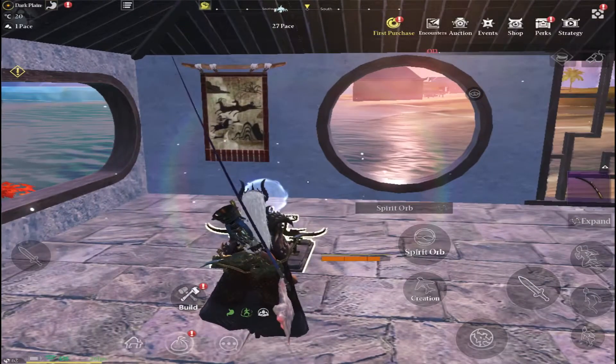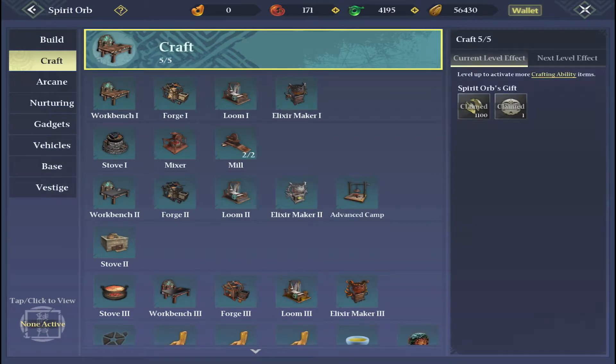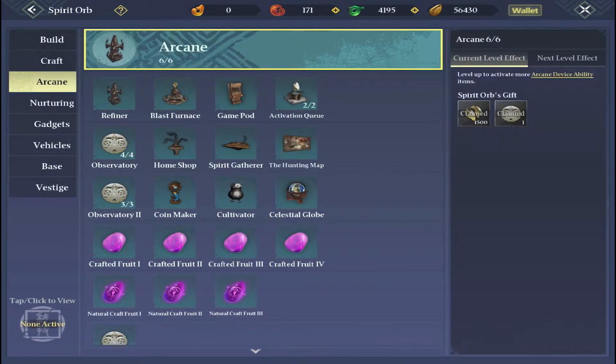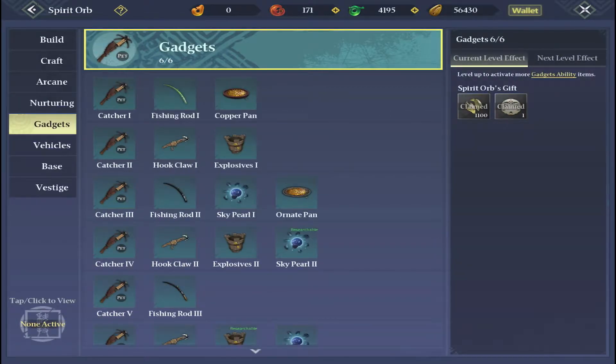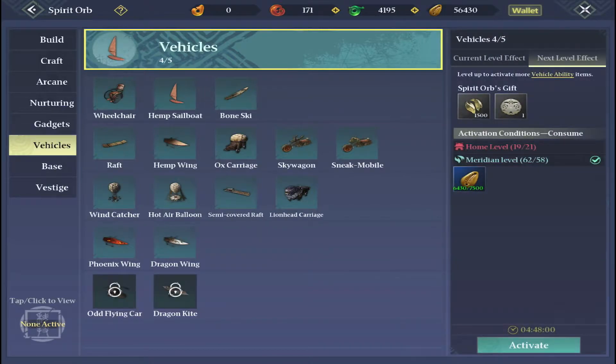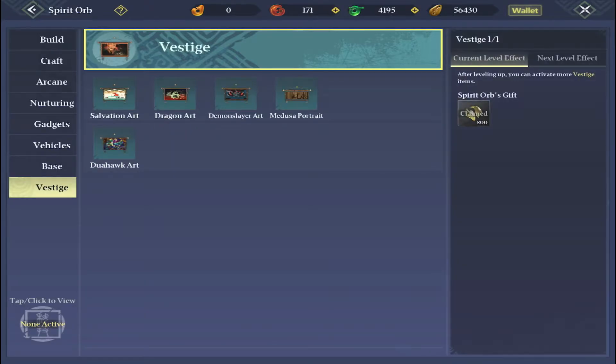This one is pretty straightforward: just go to your spirit orb and make sure that you're always doing some form of research. It's pretty easy to forget, but you do have to go in and activate everything, and then once it's completed researching you also need to activate it again. Go through your tabs and make sure that if you can, you're always doing your research because it will help you out in the game as you go along.